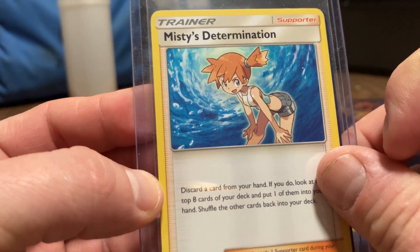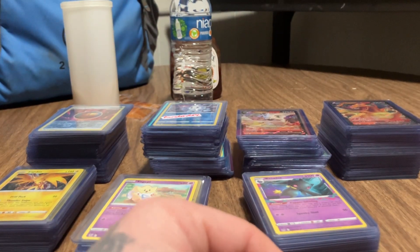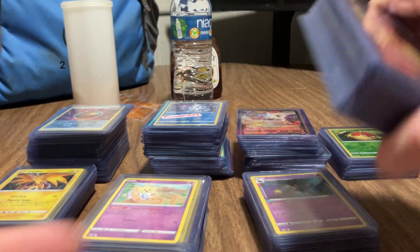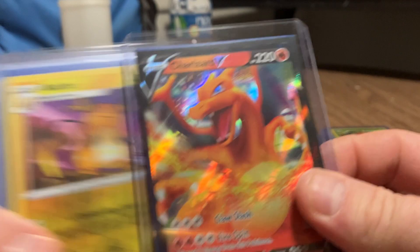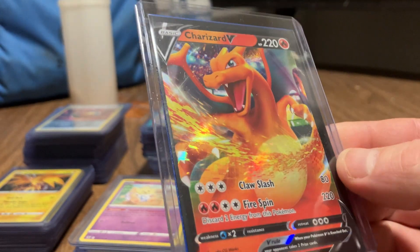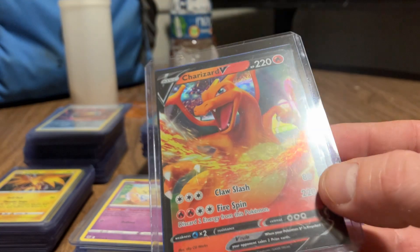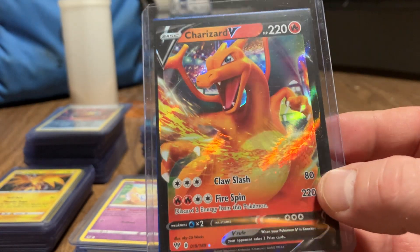And Misty's Determination. Now I got the Charizard V - this was like the fifth or sixth Pokemon I ever pulled out of a pack in 2024. Charizard V.